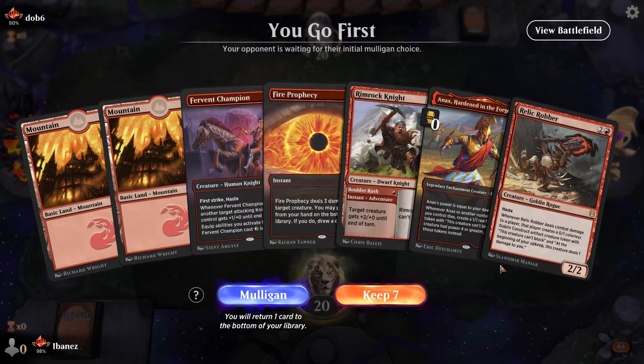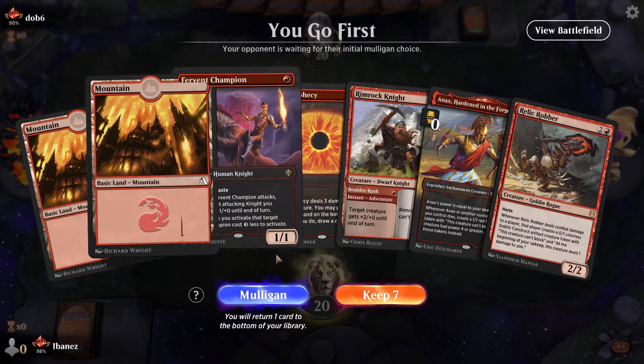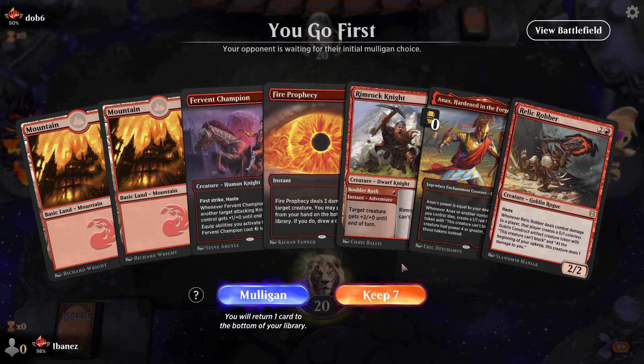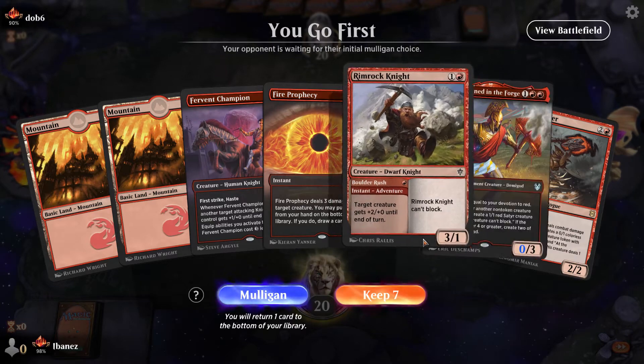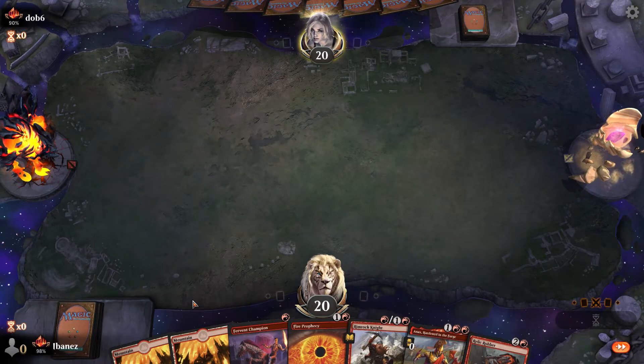Dealing with the draw here — good hand. I'd love to see another land in there, but realistically I've got some control. I can get Fervent out right away, then boost with Rimrock if I need to, and we've got a few turns before we get Annex out there. We'll keep this and see what happens.